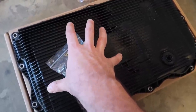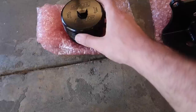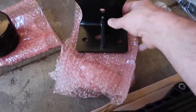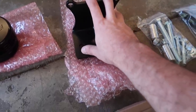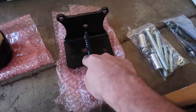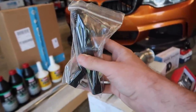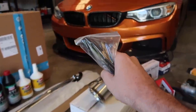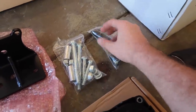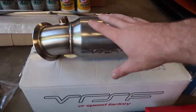I want to flash my transmission to basically shift like a DCT — shift a lot quicker. I want to make sure my fluids are good and I have a new pan and a new gasket to handle that. We also have a new oil filter from Burger Tuning — the Billet Oil Filter. I have links to all these down below. This is also Burger Tuning's differential support. Pushing all that power to the rear wheels, I want to make sure my diff doesn't get messed up. This is a front GoPro mount that bolts right on — from Burger Tuning as well — so I can capture footage when this car is pushing insane power gains.